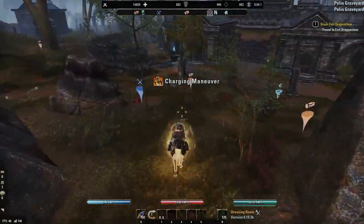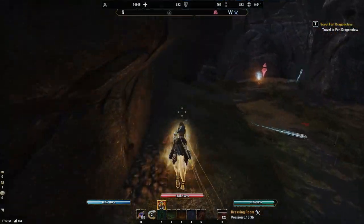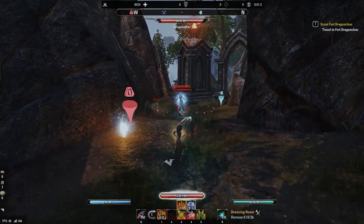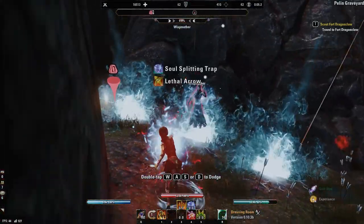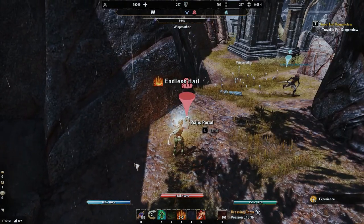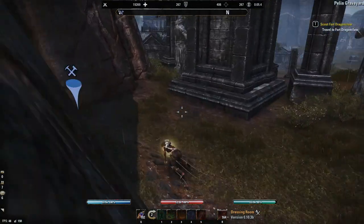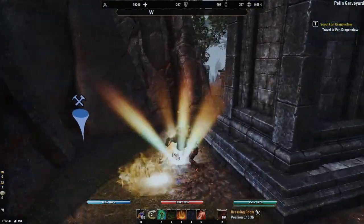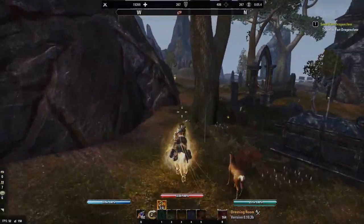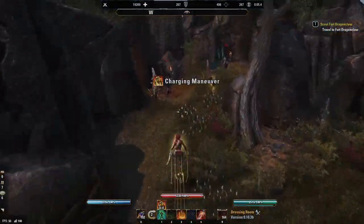We're going to keep heading west where we'll find another wisp mother and see if there's a chest. Sometimes there's one situated on the left side here by the sigic portal. And sometimes there is a chest right over here. Looks like I'm having some pretty bad RNG with these chest spawns, although it makes sense since there are a lot of players farming chests for the mythic lead. The last two chests are just over here and you can sometimes find one by these hags, which I just did.